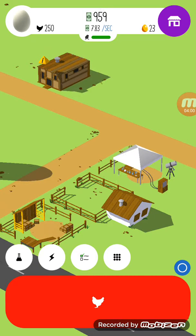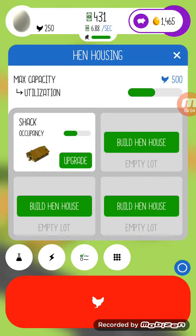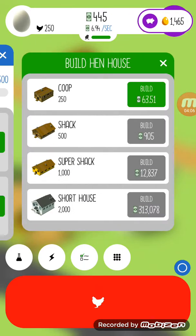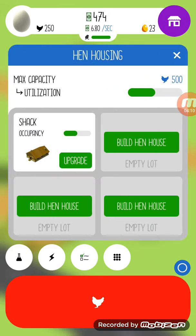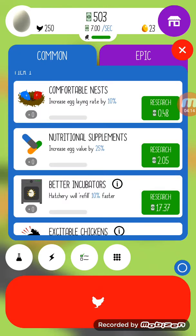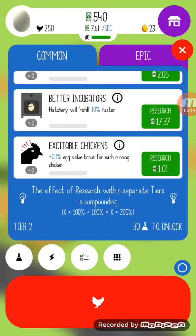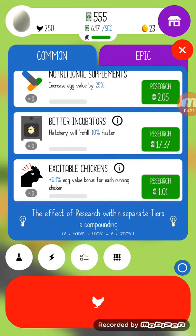Because this is full I've got to wait a little while, and now I can upgrade it into a shack, so that's what I'm doing. I could either build a new coop, wait and build a shack, or focus on upgrades. The upgrade options are comfortable nests, nutritional supplements, better incubators and excitable chickens.